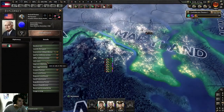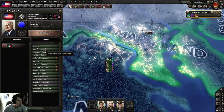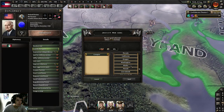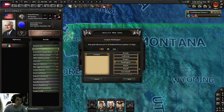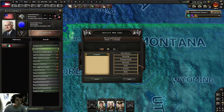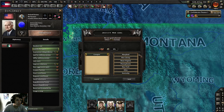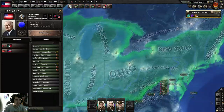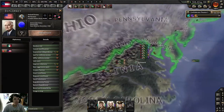Can I declare war now? No — I have to justify a war goal, I forgot about that. I want D.C. — Washington. I think that's the state of Washington; there are two of them. It's gotta be Maryland, which will take 125 days. Washington D.C. is not its own separate entity — it's part of Maryland right now.